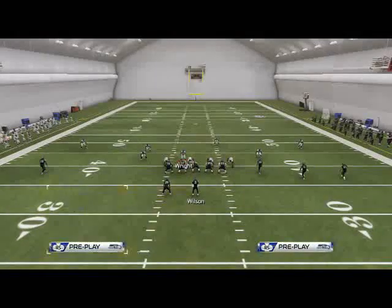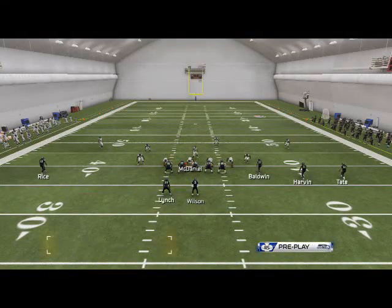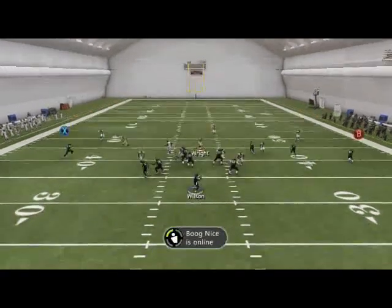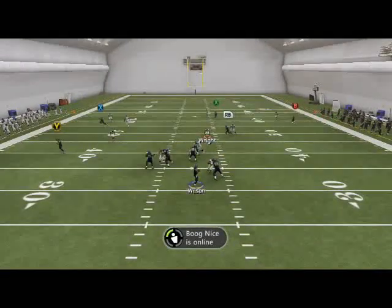Let's take a look at that setup one more time. We're going to base the line, shift our linebackers to the right, put our defensive tackle in any zone we want. We really don't even have to spread the line for this exact setup. And you can see we're going to get that right edge.